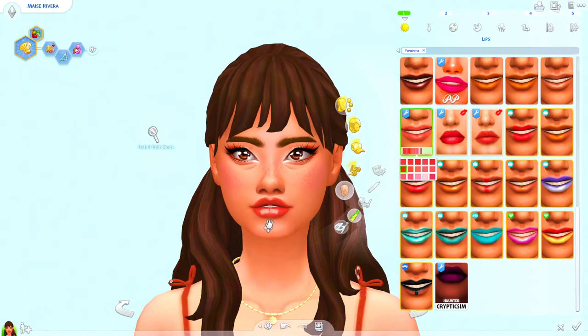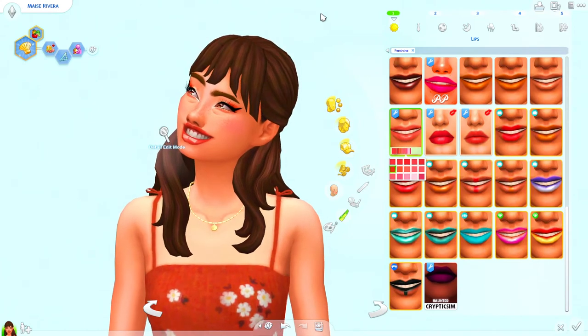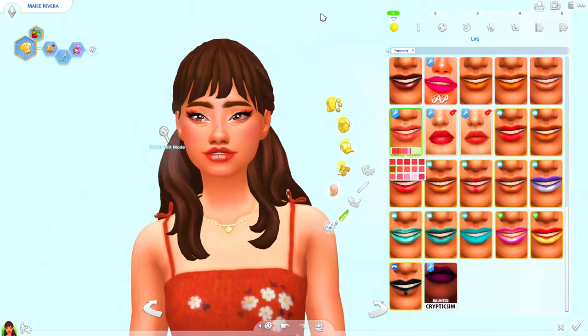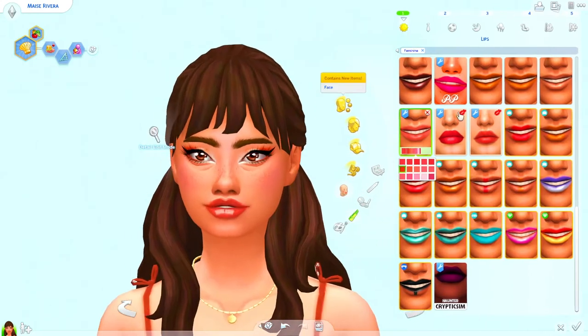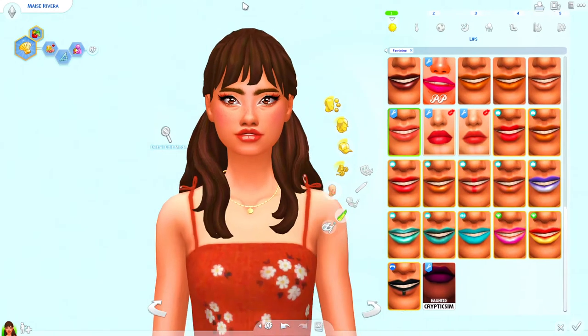Everything is on The Sims Resource for now, and I basically just do Maxis Match makeup since that's what I enjoy the most. My CC username is actually different from my Plumbie username — it's Plumbob Plums. I've created a lipstick called the Avery Lipstick, which just came out today. I also have the Plumberry Lipstick. Links to both will be in the description.